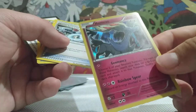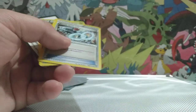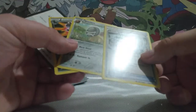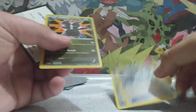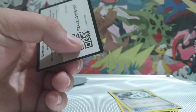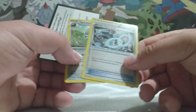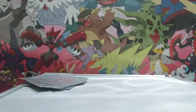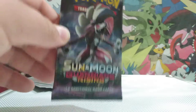We've got a Shiny Foily Xerneas — something good out of this pack finally — and the Rarer is a Zweilous. I may be pronouncing that wrong, but that's pretty cool. And a Steelix Spirit Link Trainer, and a Shieldon. So there are some good things that came out of that pack, and now we're opening the Sun and Moon Guardians Rising.